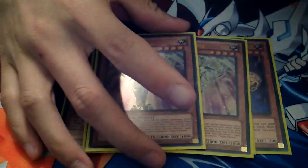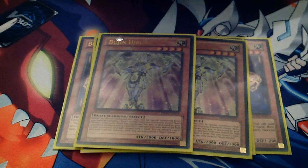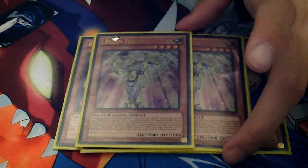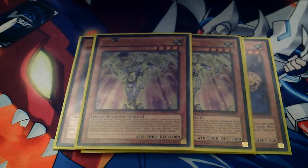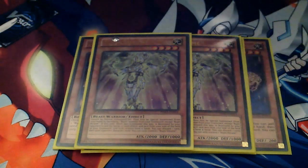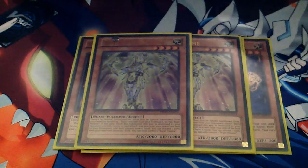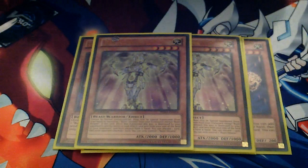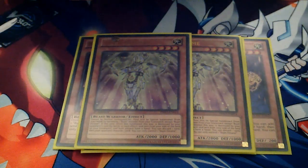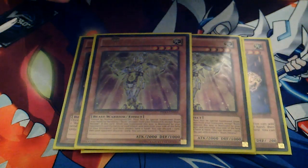For the other main Bujin cards, I run two Bujin Hirume. Hirume, in my opinion, is what makes Bujins more competitive now, because with Vanity's Emptiness this card can actually get past it at summon. It's basically no effects — it's like a Cyber Dragon in a way, without an effect to summon itself. You won't really be activating Hirume's second effect anyway unless you have a Bujingi Turtle or Hare in hand.